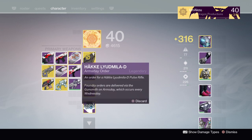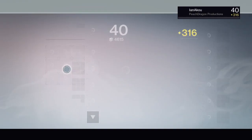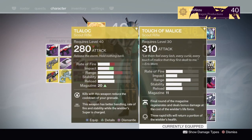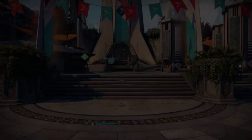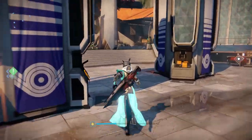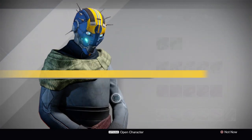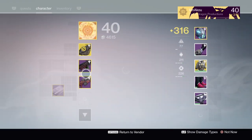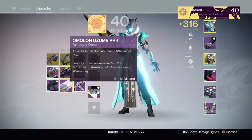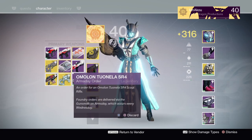I've got the Liud Mila D, which is a Hakka Pulse Rifle, and the Tuonella SR4, which is the Scout Rifle. And I've got the Amalon Uzumi RR4, which is a Sniper Rifle, and the Amalon Tuonella SR4, which is the Scout Rifle. Alright, let's get started.